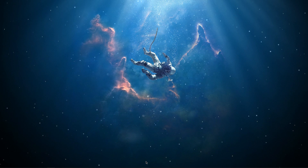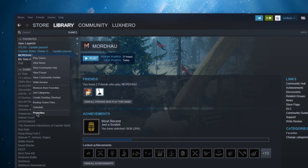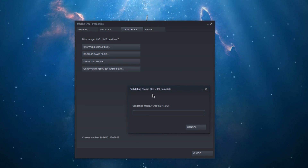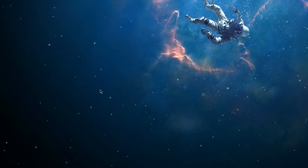When this is done, open up your Steam library, right click Mortau and go to properties. Here, in the local files tab, select to verify the integrity of your game files. This will make sure that all of your game files are complete and up to date, and should only take a few seconds.